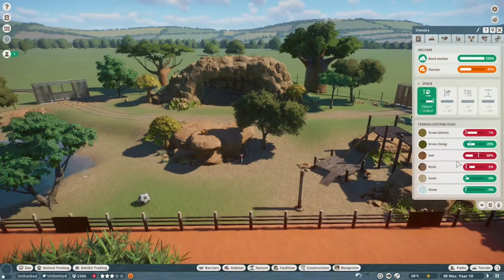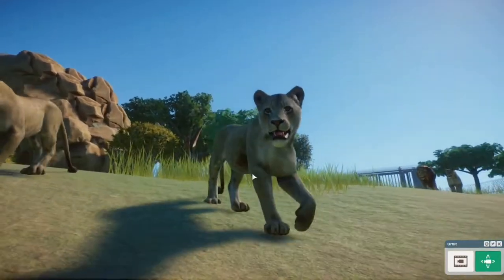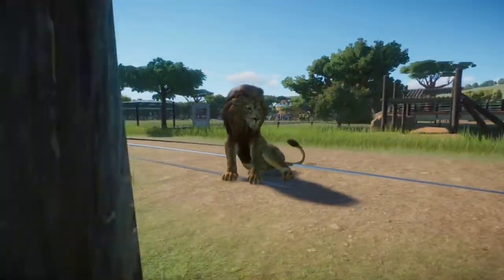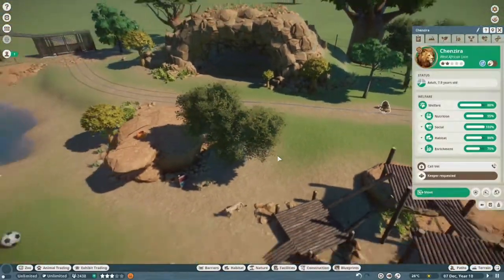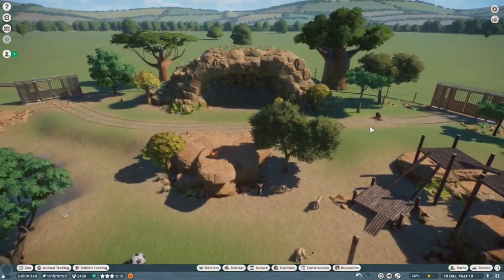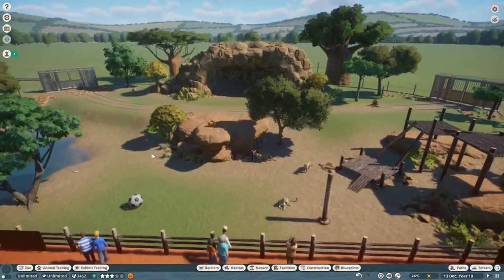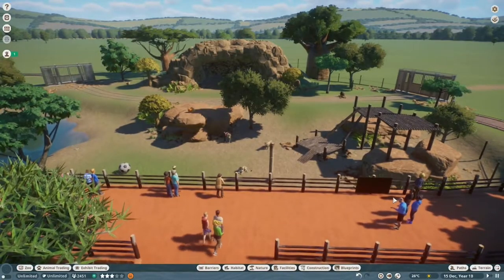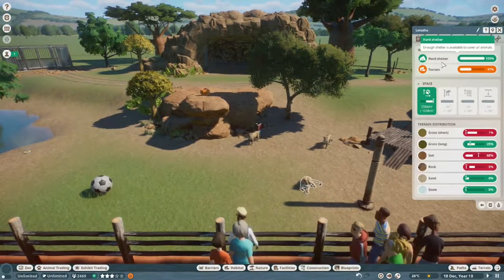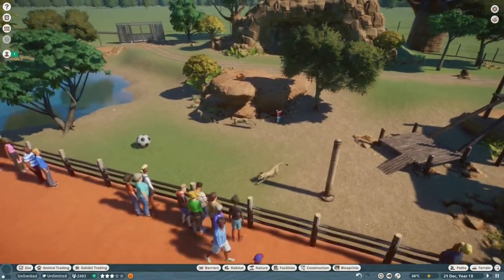They need a bit more short grass and a bit less soil - well, sorry pals. But look at them! Hello pretty ladies - big cats. It is Leo season after all - happy August, I'm filming this on August 1st. They do have the track ride going through. I quite liked the idea of having it sort of go through the pride area because it reminded me of Longleat, which is a zoo in the UK quite well known for their drive-through lion exhibit, which is very fun. And luckily this space might actually be alright for them - yes it is, oh that's good.